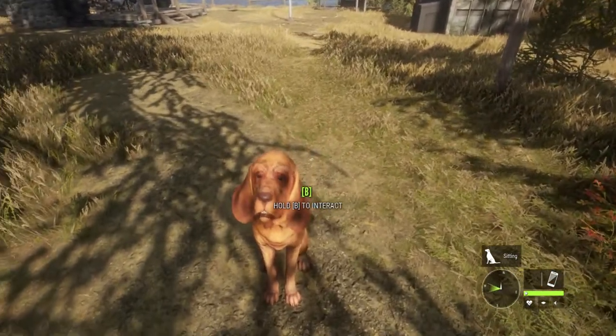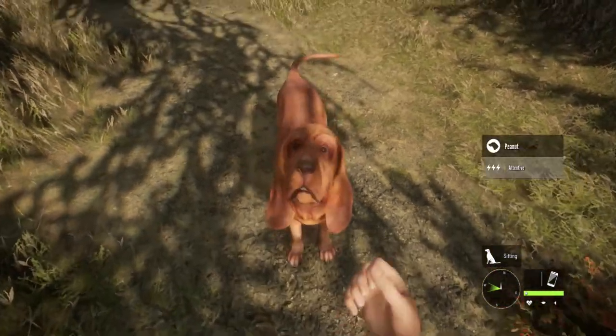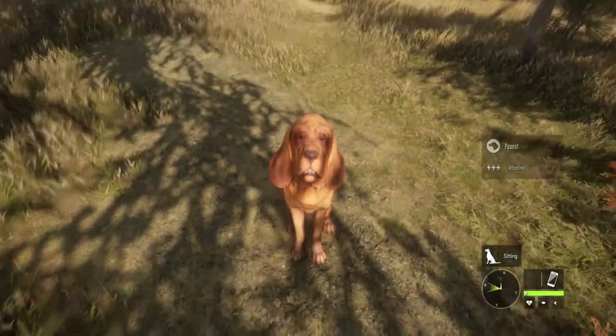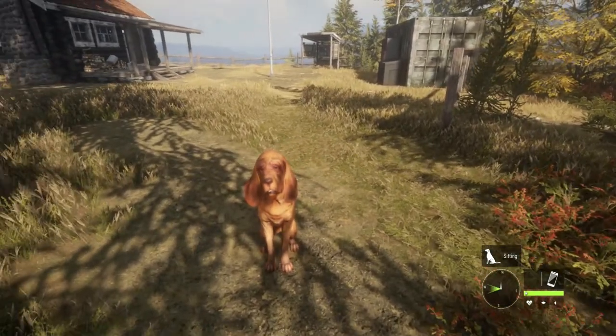Here's Peanut. Hello, Peanut. How are you doing? We'll just give a little shake of a paw — there we go. That's a good little puppy dog. I've definitely been working with Peanut here to learn how things go, and she's making out really well.